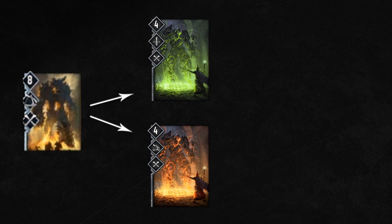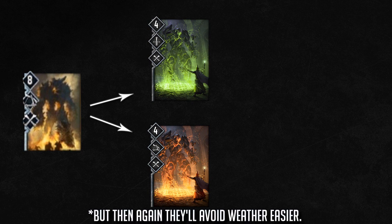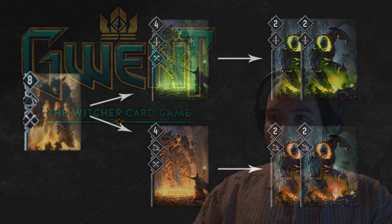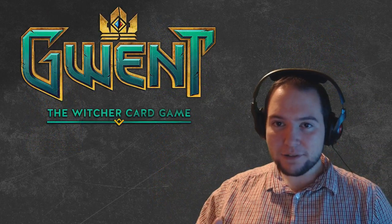You can start to see a chain happening. You place the character card at eight strength; when it gets removed it splits into two fours, so it's still the same total strength. There's one melee and one siege, which is a negative because it's hard to buff them both up. Then when they get removed again they split, giving you the Jay Golem four splitting into two twos and the Golem four splitting into two twos.